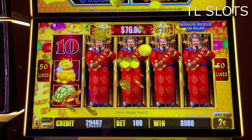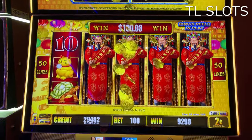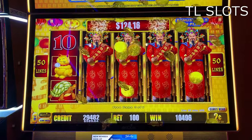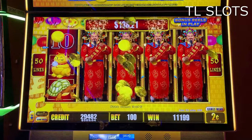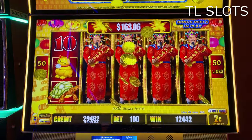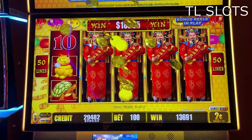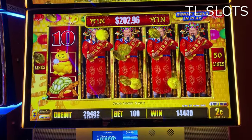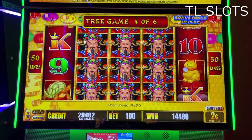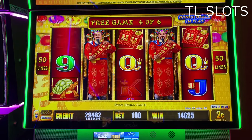Please hit that like button. That's simply amazing. Low rolling. That's actually a nice hit right there. Two cents an arm, $2 per spin, everyone. Woo-hoo! That was a $204 hit. Game three of six, game four of six — that's actually pretty beautiful right there.